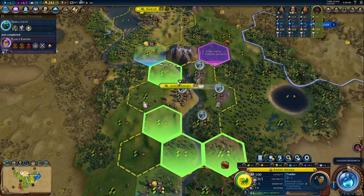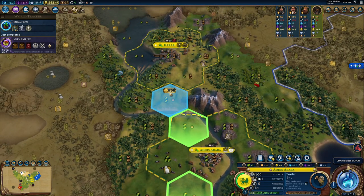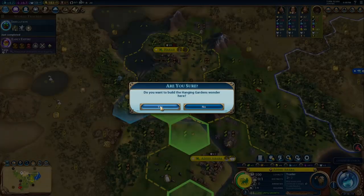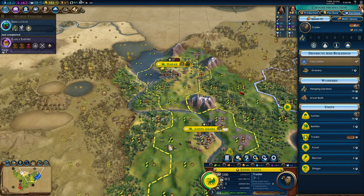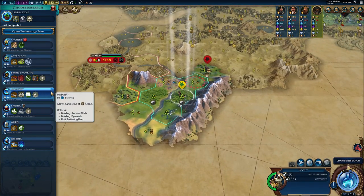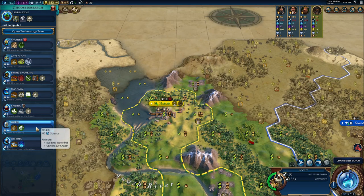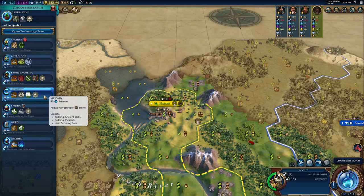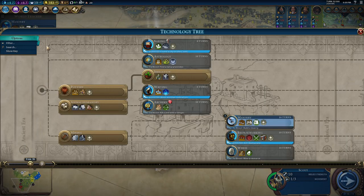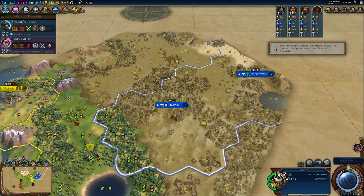We don't have a governor yet — that's kind of sad. I guess I'll build the wonder here. Let's finish the trader and fortify. We have a decent Campus location but we need Masonry first so we can chop it. I kind of want Iron Working too — it might give me some science just from discovering iron.